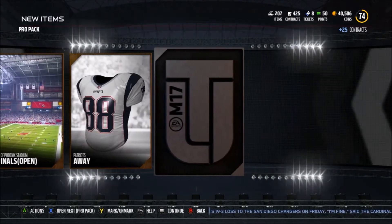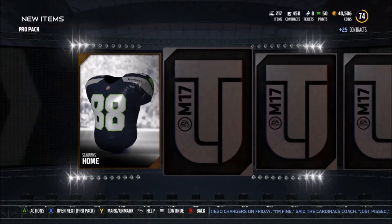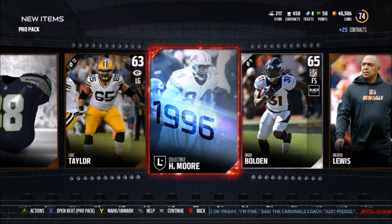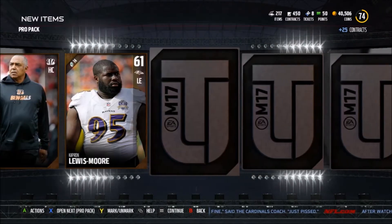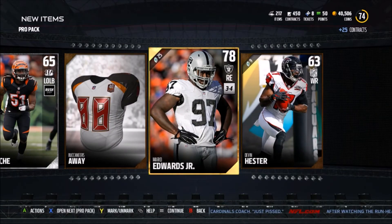We get Frosty Rucker and Joey Matthews — two golds in one pack! But still no elites yet, I'm hoping for the best. We get a legend Herman Moore collectible — 1996 edition. Not quite sure how much he sells for but the legend collectibles are still going to help us out in the future when we want to do a set.